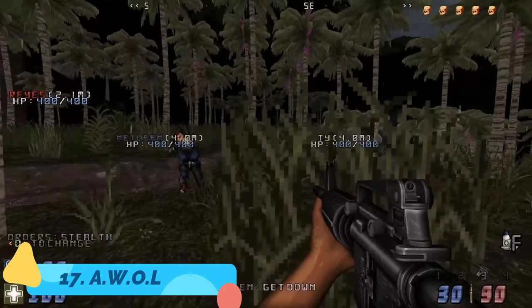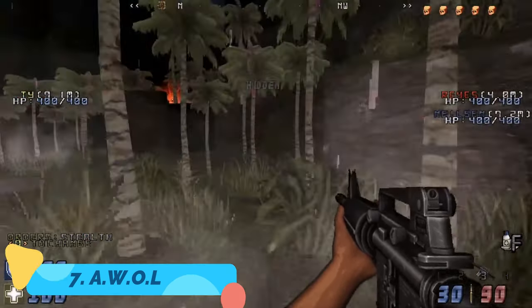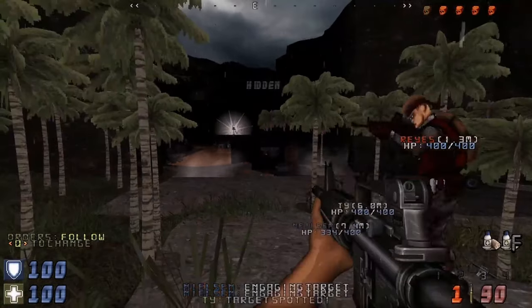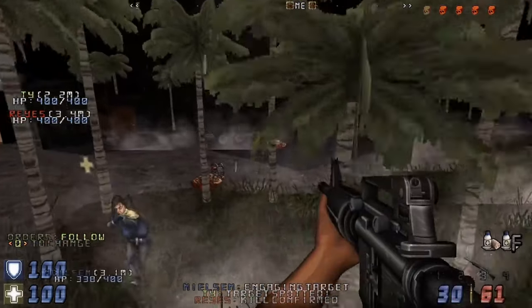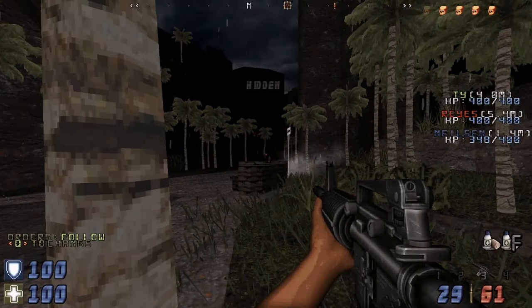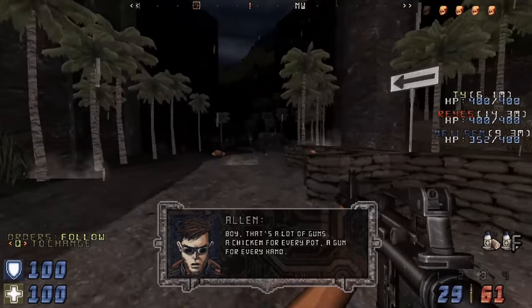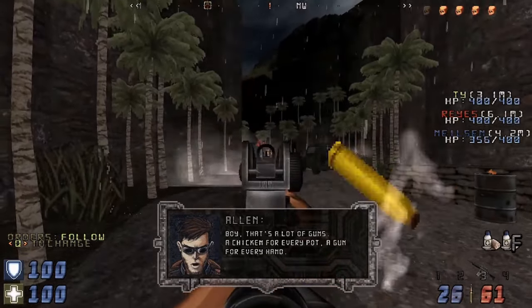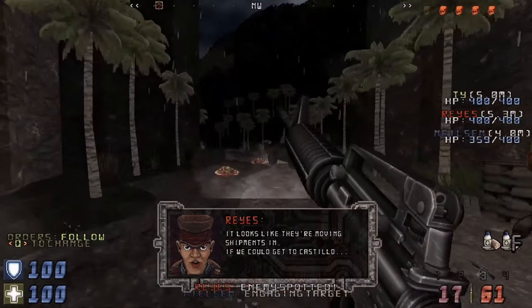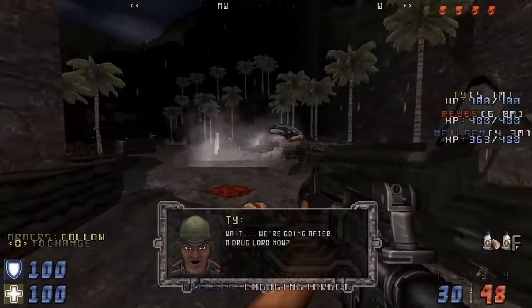Next up we have a pretty cool single player game that looks old but is pretty new on Steam. It's called Aval — a free-to-play single player military spec-style FPS developed using the Build Engine. Even though it's single player, the game lets you command a team of AI soldiers to attack, defend, or hold positions. I honestly love the graphic style, which reminds me of old FPS games from back in the day.